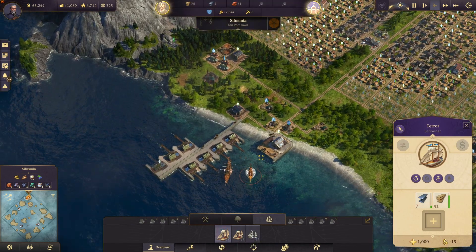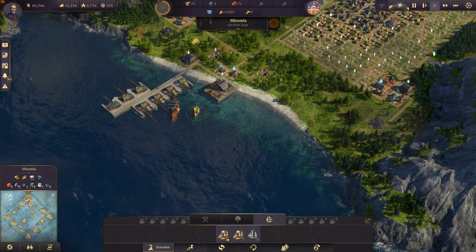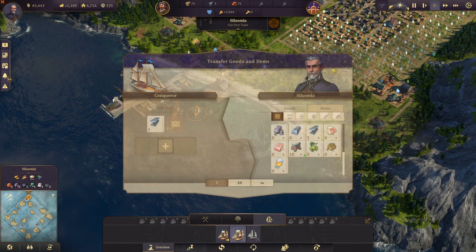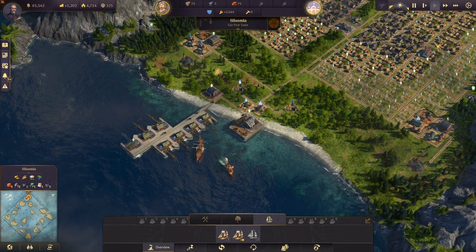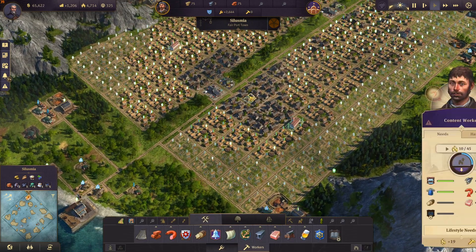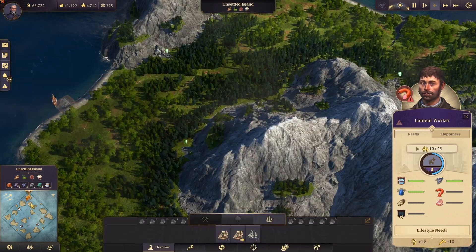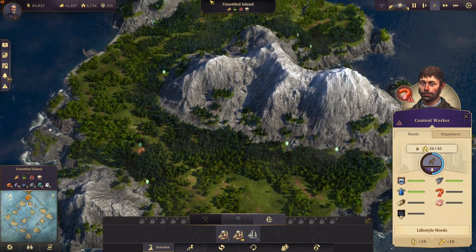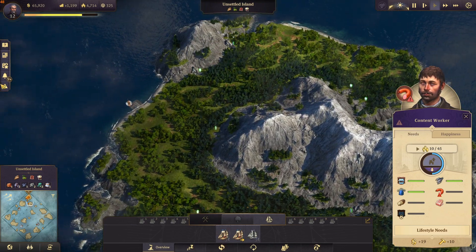One steel more - let's get this steel and leave the ship here. Then I'm going to build the sausage and soap production on that island, and maybe even the bread production. It's not that much space on this island, but it should be enough.